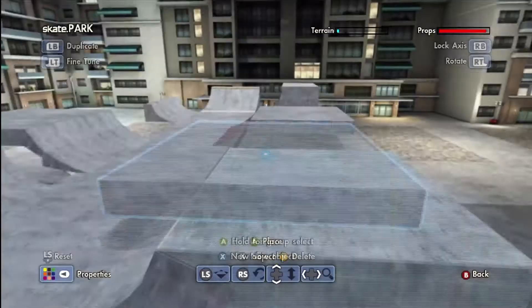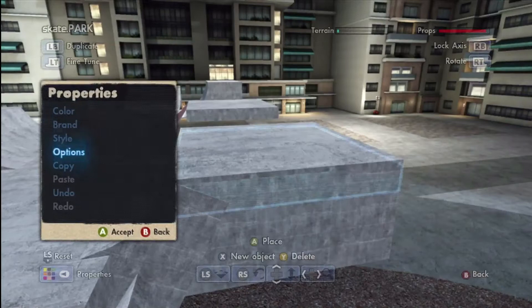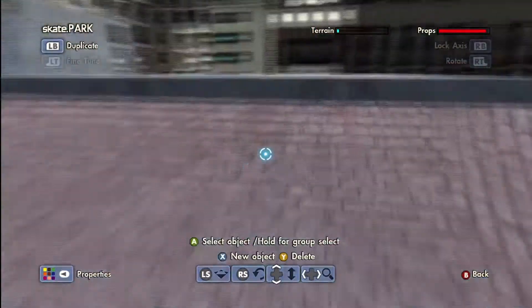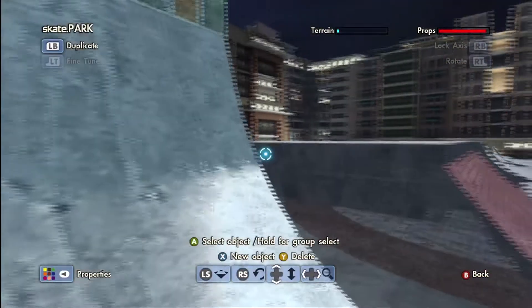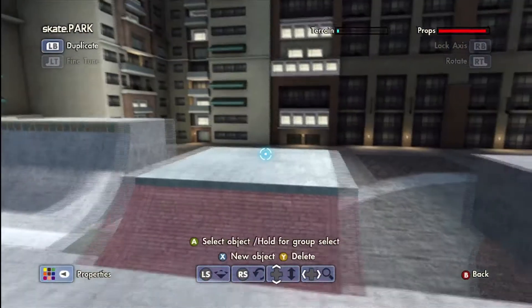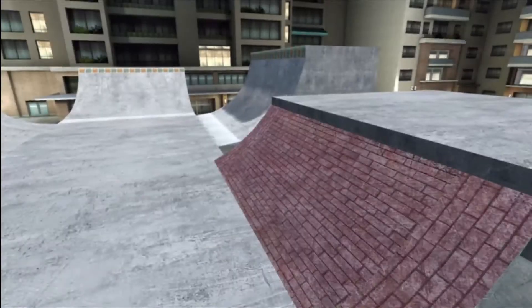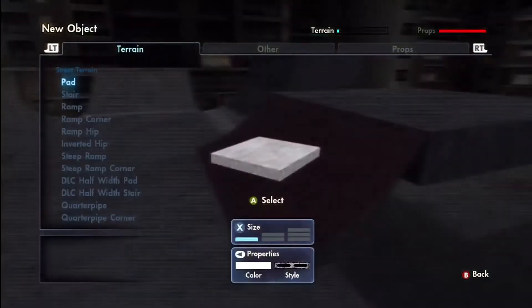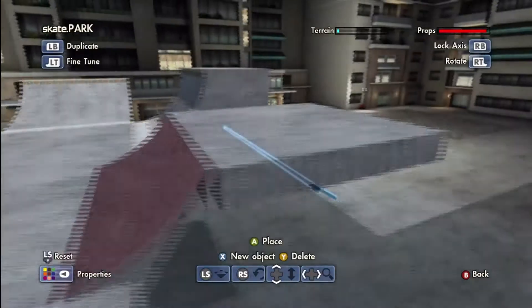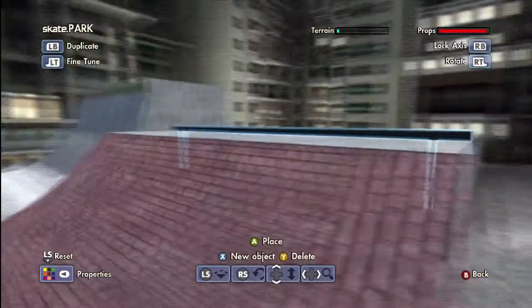Another thing I want to talk about is the pads or platform they're on. It's a little challenging getting these quarter pipes lined up — you don't want your quarter pipe coping to be uneven unless that's what you're going for. You want to make it as flush as possible to make the quarter pipe look and skate its best. All it is is just adjusting the quarter pipe and the pad and you should be able to get as close as possible.